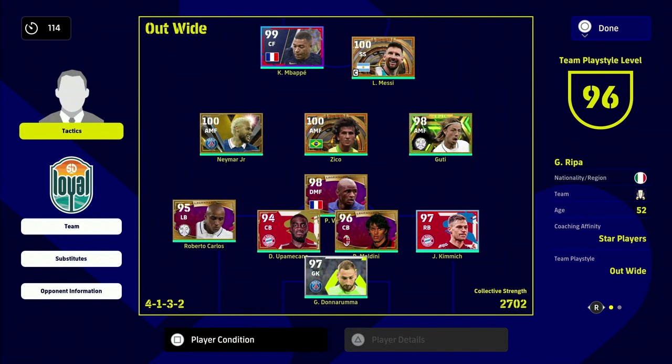The formation I was playing with Zico in a lot of these clips is quite a meta one at the moment — a lot of people are using it — with three AMFs and you can slot in whoever you want. Zico is in that central role. Effectively, we're running with two of our AMFs and passing with one, or vice versa. Zico goes up to 100 here with the teammate play style boost and play style proficiency boost, alongside Neymar and Messi.